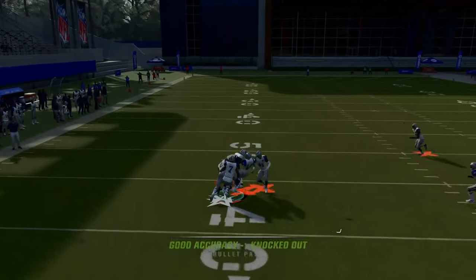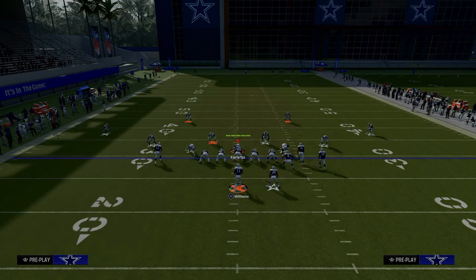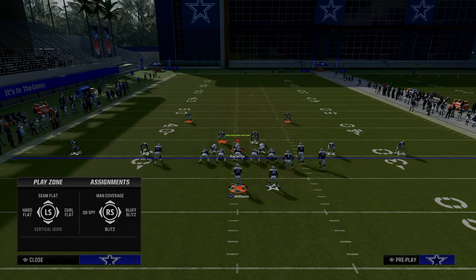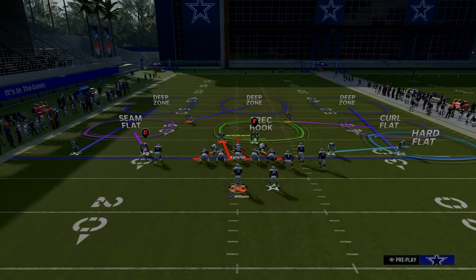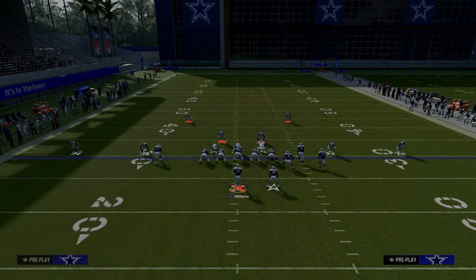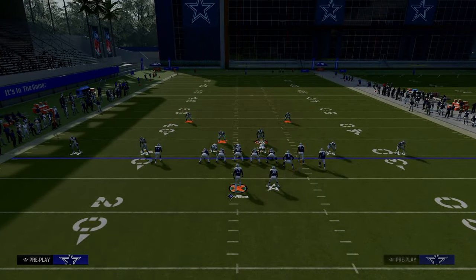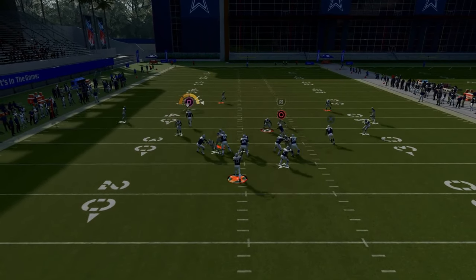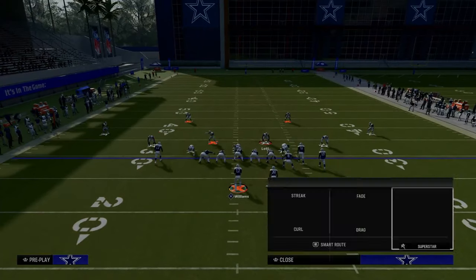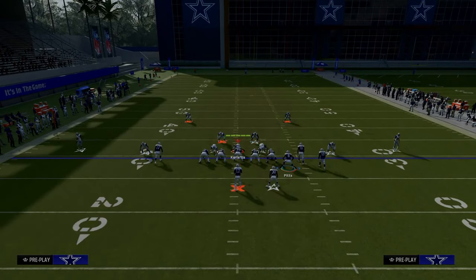One of the most meta blitzes in the game is this free safety zone blitz. A lot of people like a double Mabel look out of this, and the user is going to be on the right side. If you get that left side safety in anything other than a hook curl, you're going to be able to snap and instantly throw this for easy completions. That's your first read on the play. Then you want to work back to your crosser, your drag, and your backside in route, so they have to put some zones over there to help.